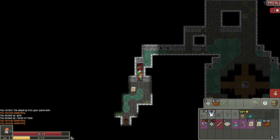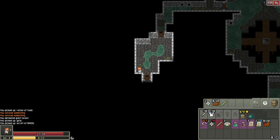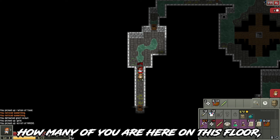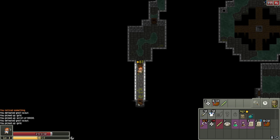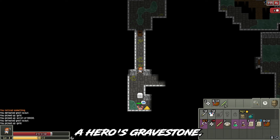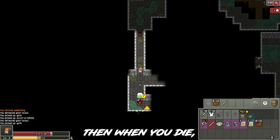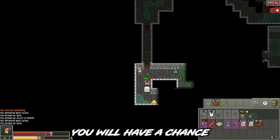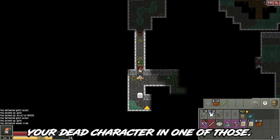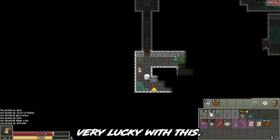A hidden passage with an enemy. Another one, another one — how many of you are on this floor? We have a tombstone — a hero's gravestone. If you played this game before and when you die, you have a chance to get one item from your dead character from one of those. Sometimes you can get really lucky with this.